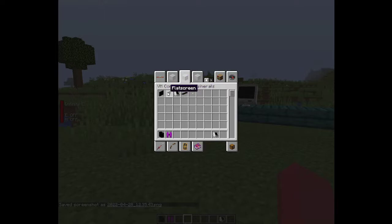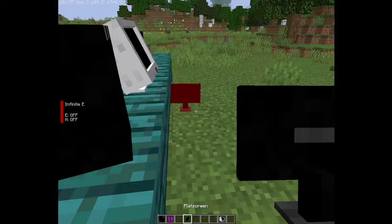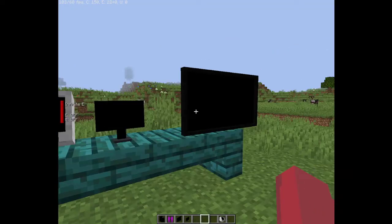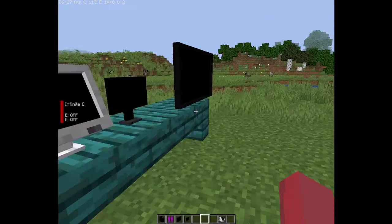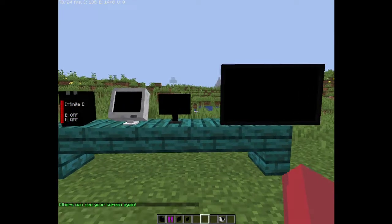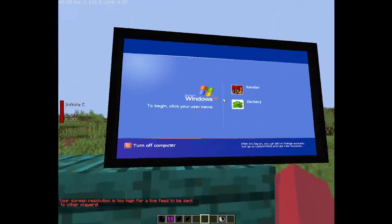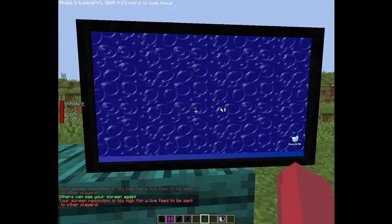I'm gonna do a triple monitor setup. These are the three types of monitors you can get: a CRT, a CRT flat screen, or a wall TV. Now if I turn on the computer here — look at that, it's insane! This works with not only Windows XP, but literally any virtual machine you can make.